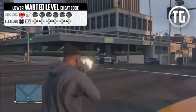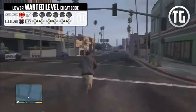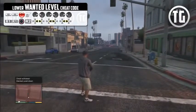If you want to lower your wanted level, this is the cheat you want to use. You can enter it as many times as needed to get back down to zero stars, and the cops will just walk away from you at that point.